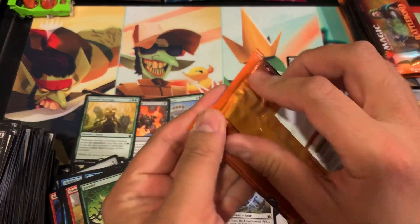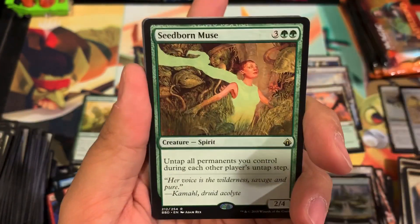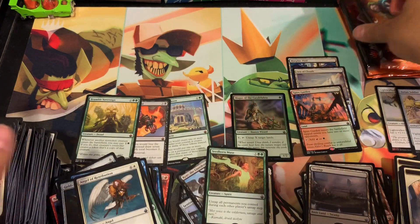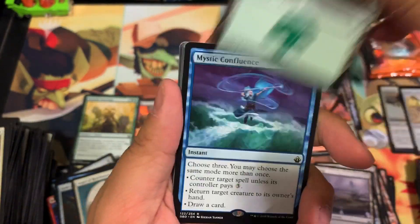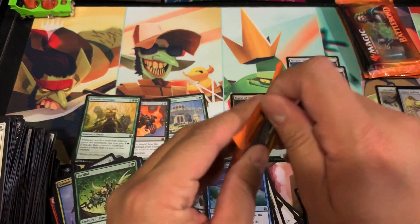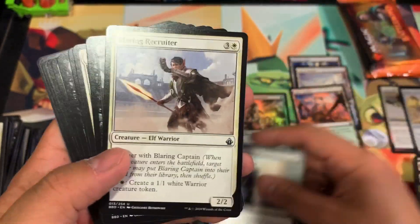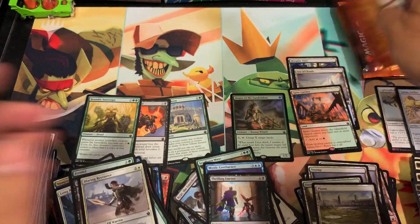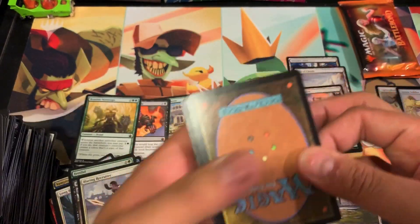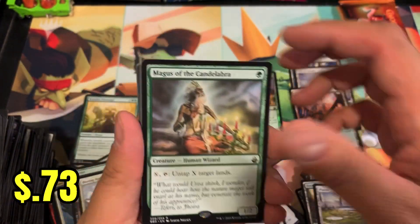Last blister pack — started off strong, started to sputter, maybe we can finish strong. Seaborne Muse — not too shabby, that's a pretty decent rare. Can we pull another mythic? I'm looking for one more. Another Mystic Confluence — that's number four on Mystic Confluence. Another Thrilling Encore. We had a lot of the same ones in the rare spot — Magus of the something-or-other, we had the foil version earlier too.